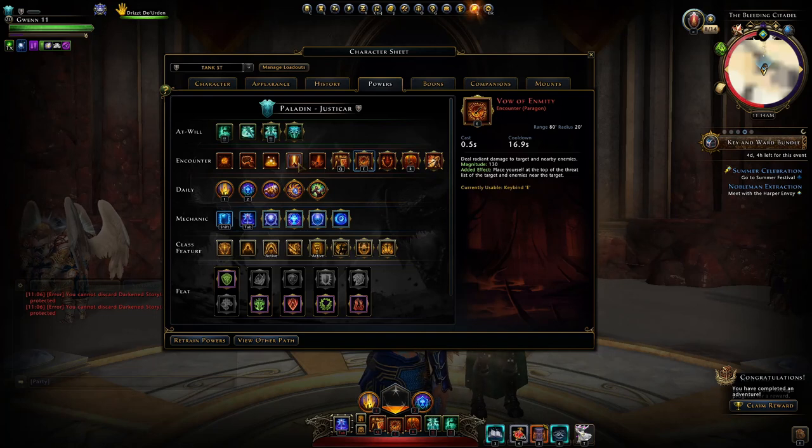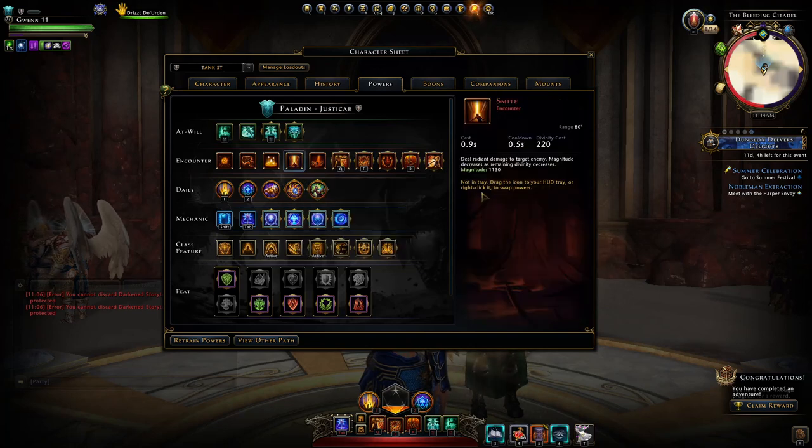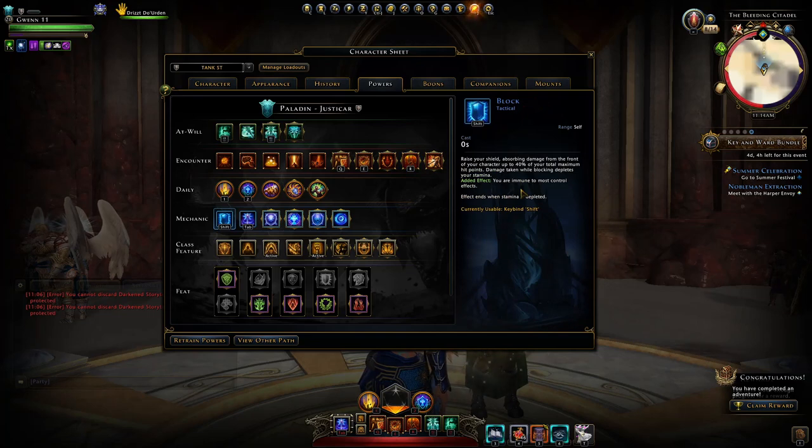An alternative is of course using Smite with Divine Challenger, but that means taking up one of these class feature slots along with using another power which will cost divinity. Templar's Wrath is already doing that at quite a significant amount, along with one of our class features which is this tab power. Thirdly, I'm using Binding Oath for that survivability. The boss is going to hit you a lot, you're going to take a lot of damage, so you're going to want to regenerate this shield, which is 40% of your maximum HP that you can block again.